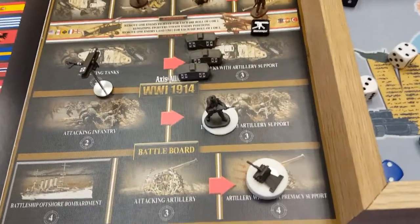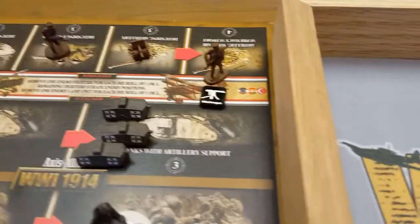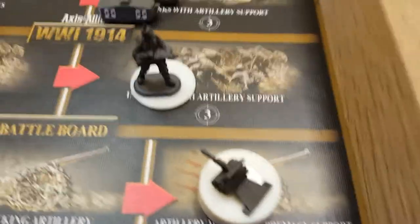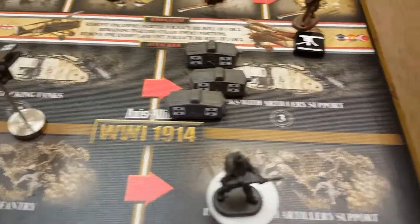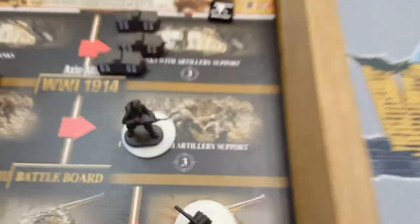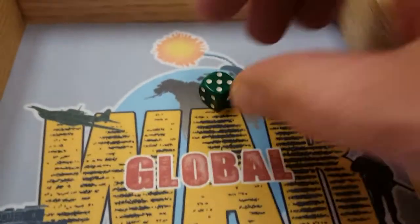Germany is resuming the battle in Poland. Germany again has air superiority. However, Russia has a machine gun infantry unit and they will be firing first. Since Germany has air superiority, attacking tanks are advanced up to a three, artillery to a four, and the two infantry to a three. Russia's machine gun is looking for a four or less. Got a five. Another bad gunner — both missed.